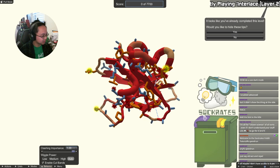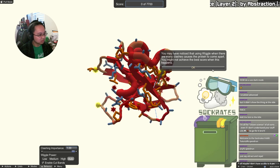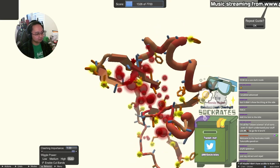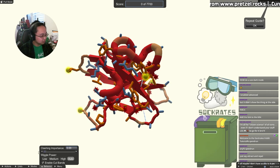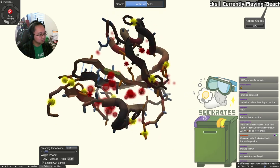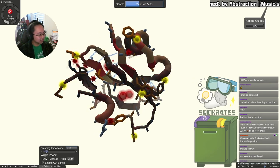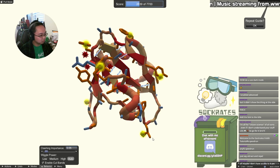Control over clashing is one people get stuck on all the time. When there are a lot of clashes, wiggle will make the protein blow up like spaghetti thrown against a wall. We use Clashing Importance to manage this. If we just wiggle at full power, watch it blow up — we don't want that. So undo, reset, and bring Clashing Importance down to 0.01 — you can type in the field or use the slider. When we turn clashing importance down, we're telling the game: don't focus so much on clashes, use other score formulas, so you don't make such drastic moves during wiggle or shake.